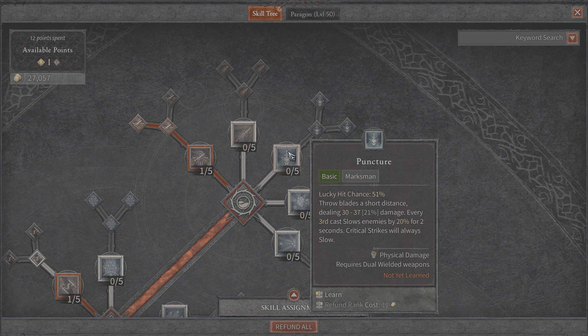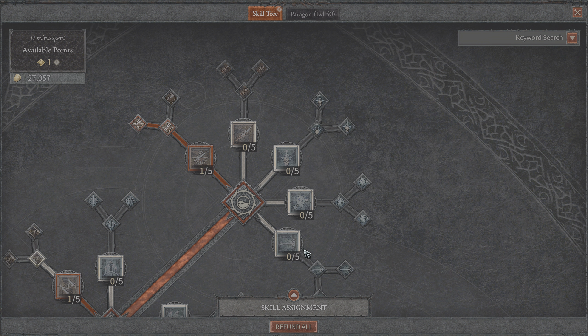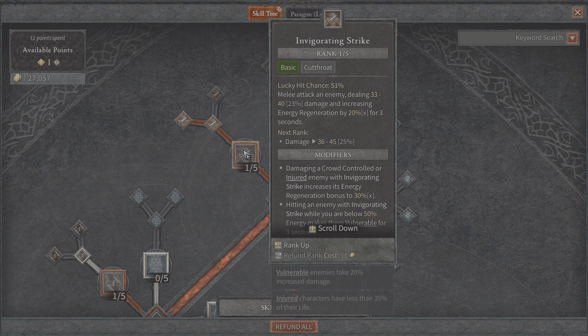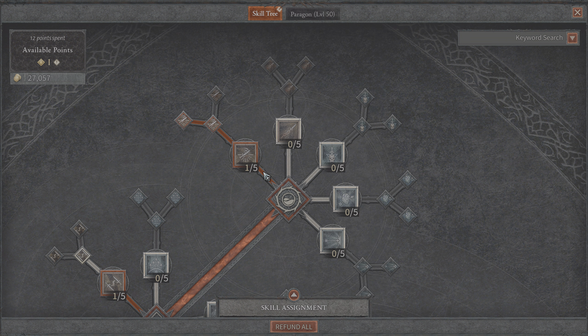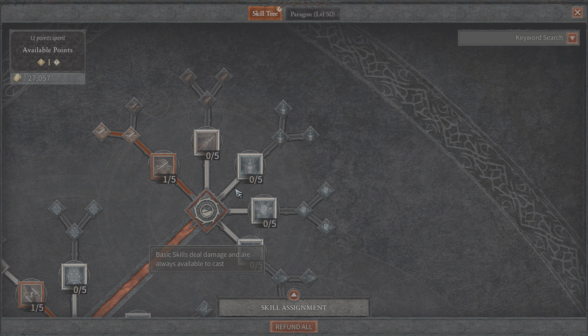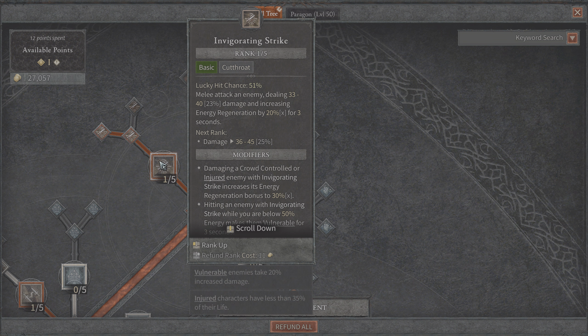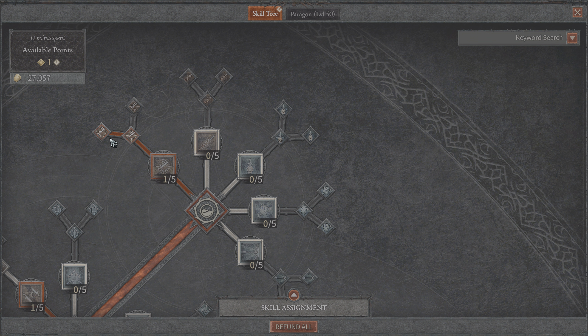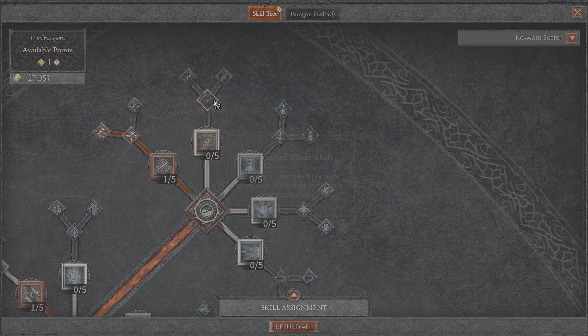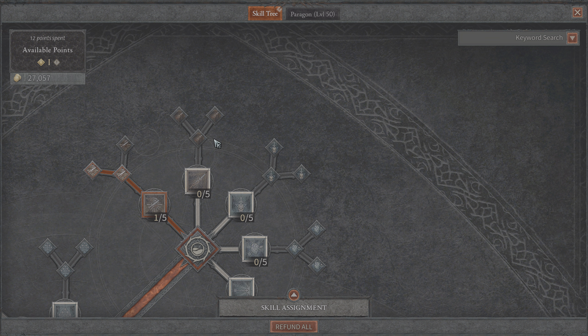Let's start with the basic skills. You get two melee attacks and three ranged attacks, and it feels like the Rogue is supposed to be a melee-range hybrid. You have Blade Shift which allows you to move freely through enemies for three seconds. You have Invigorating Strike which increases your energy, and your energy is used for your core skills. That's exactly why I invest in it — not for the damage but to get that extra energy regeneration. You can even upgrade it to make enemies vulnerable.